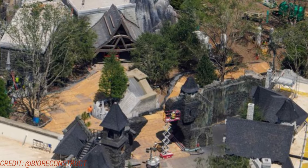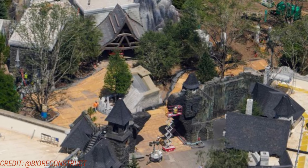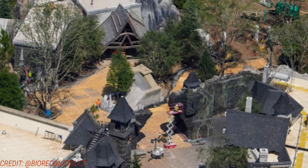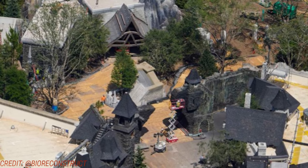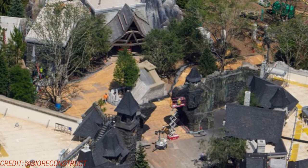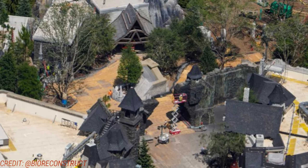Another shot of Dark Moore Village where they're covering up the pavement, which means the paving must be complete in that area. Look at the cool shape of that building — this triangular building has one massive roof going all the way down to the ground. It looks very very cool.